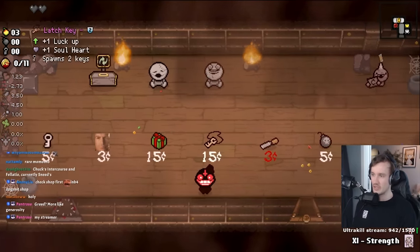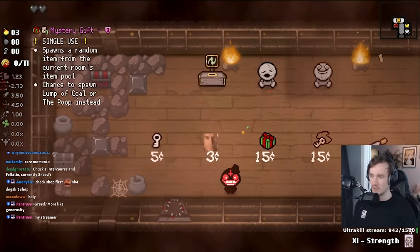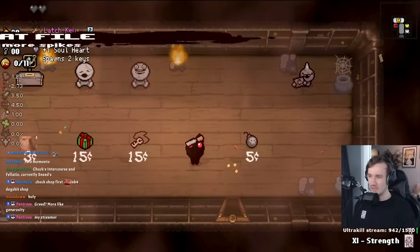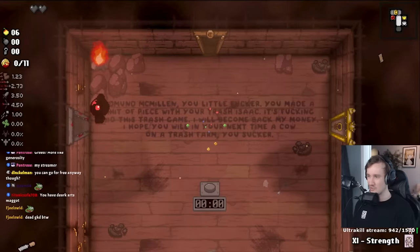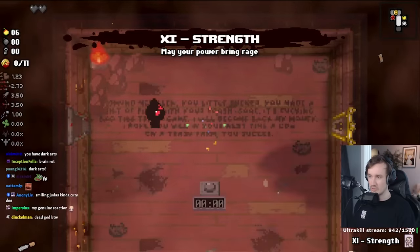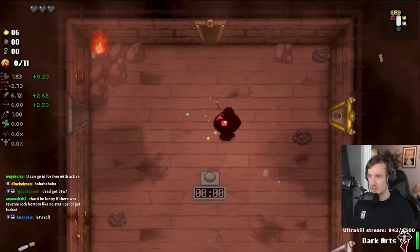We got kind of trashed — I'm probably not gonna buy anything this floor. This is genuinely a good trinket for this since it allows us to go for free into the curse room, but I don't want to. It's only three coins, I'll just buy it — I genuinely want to buy that. I'll just go in here now. Range down — that's fine, that could have been way worse. I want to get rid of the vision though, let's swap it.